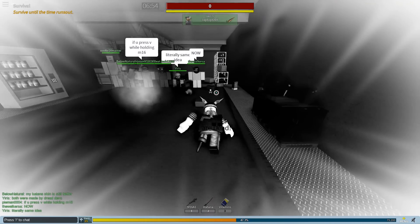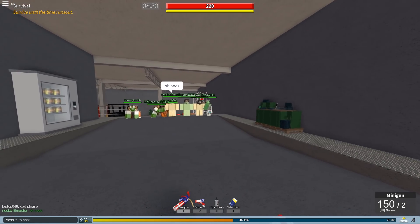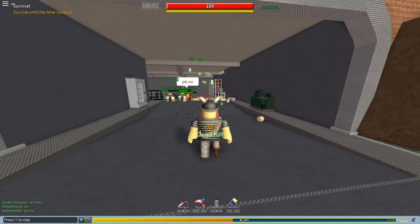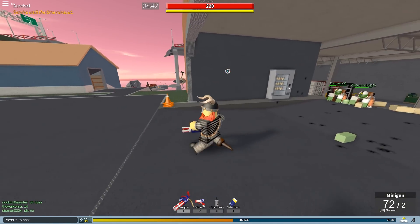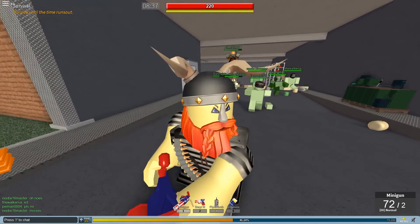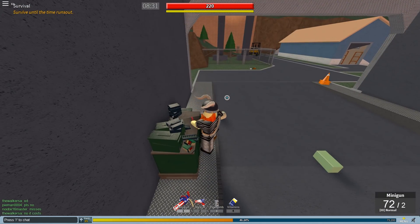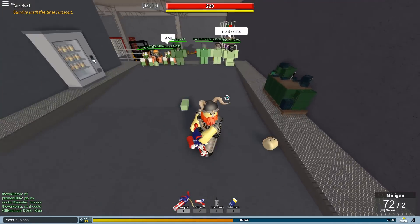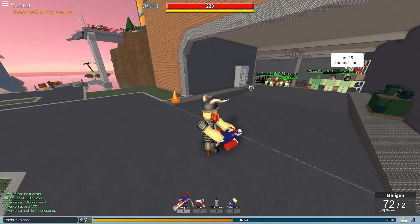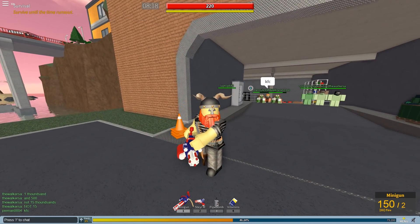So we got the mini minigun — if you watched my debug video you basically already know it's pretty rough. I wasted half my ammo and only half the zombies are dead. It costs $15,000 just to get five extra damage and miss every single round. And it's not reloadable, so it's pretty much useless.